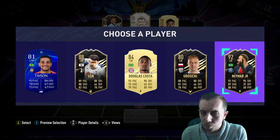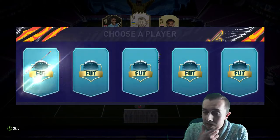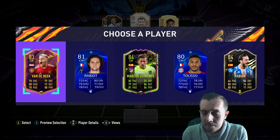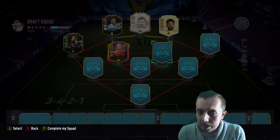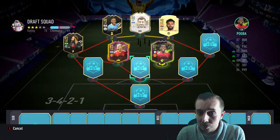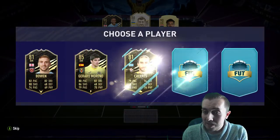Hold up - we have an inform Neymar! If we got Rafinha that'd be good. We don't, but we get Marcus Llorente and Van der Beek. I'm going to take Van der Beek just for chemistry purposes - one rating difference isn't going to matter too much. We get Paul Pogba Rule Breakers, you love to see it! That strong link between Donny and Paul Pogba is massive - things you love to see.